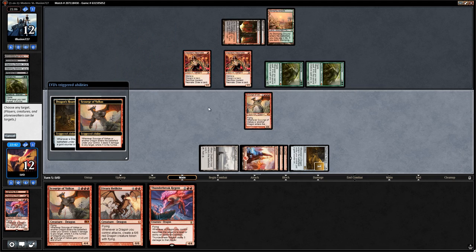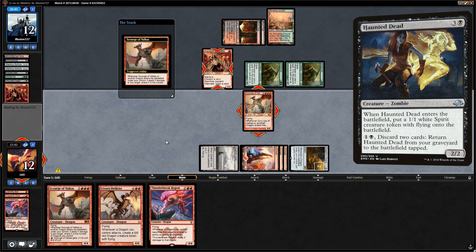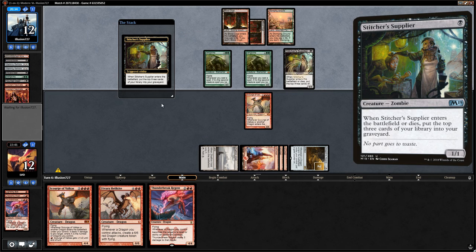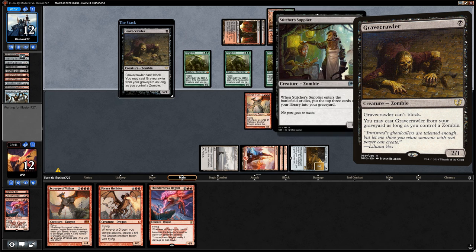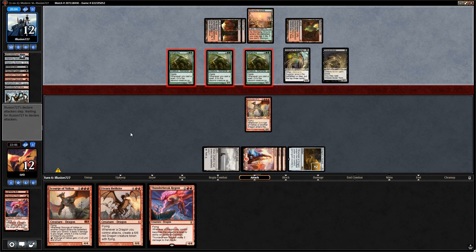Opponent discards a Haunted Dead, so hopefully they can't return Vengevine next turn. Stitcher's Supplier — creature number one — mills them for three, hitting double Hangarback Walker. Gravecrawler can come back from the graveyard now since the Supplier is a zombie, which returns the third Vengevine. Now we're in chump block mode — we're pretty dead.